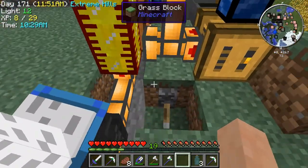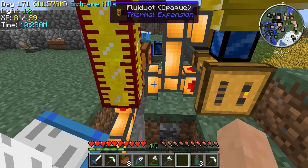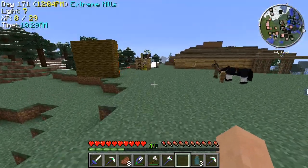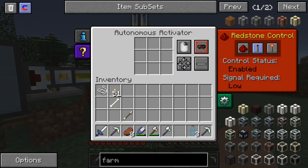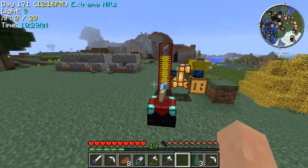I think I'm going to have to test it. We can put an autonomous activator here — with a wrench in it. You can tell it to get a redstone signal, so this will be all kinds of cool fun to set up. This was just temporary.